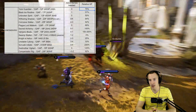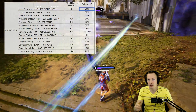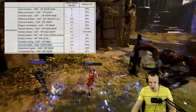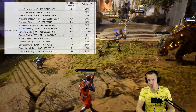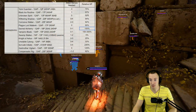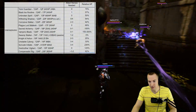The Relative HP column shows how a card compares to One of the Tribe in terms of tankiness. Yomi Guardian is about 75% the tank card that One of the Tribe is. Black Ice Routine is 57% the health card compared to One of the Tribe. Of course some true tank cards like Sorvick Initiate and Godmother Vigilant run away with it. Even Vampiric Blade has ridiculous potential on carries — carries can go from a quarter to a third health back to full. So some cards have a tough time competing, but when you average it out, every other card is about 91% the tank card compared to One of the Tribe. Isn't that insane?